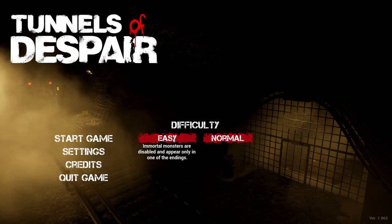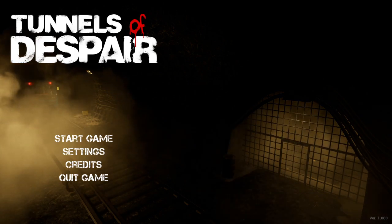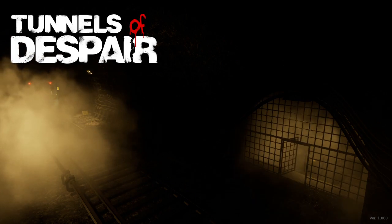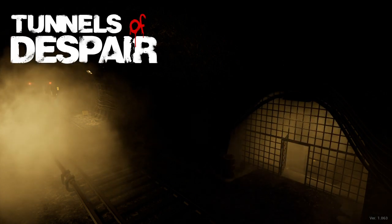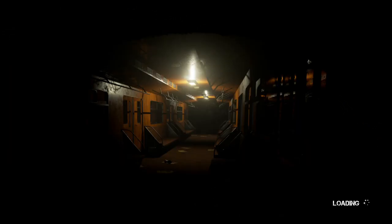Difficulty selection: on easy, immortal monsters are disabled and appear in only one of the endings; on normal, there will be immortal monsters. I do know that there's some sort of combat system in the game because one of the controls said to fire — or attack or something — so presumably we'll get a gun, or an axe, or a pipe, or something to bash monsters to death. And it's interesting that immortal monsters only appear in one of the endings.